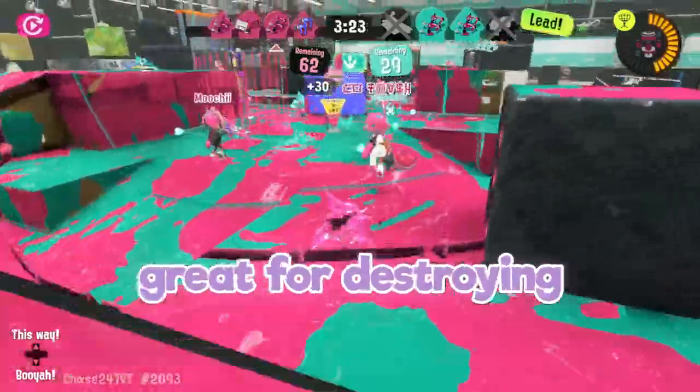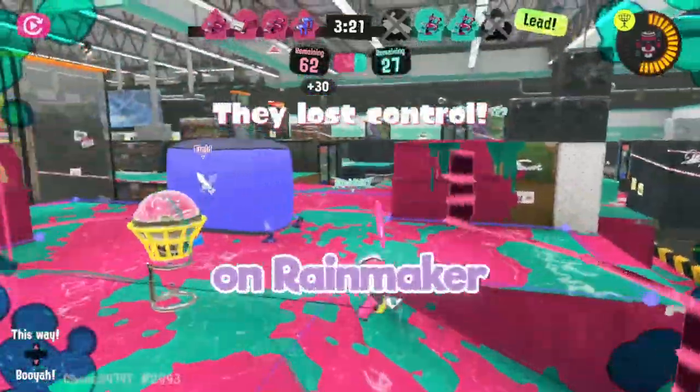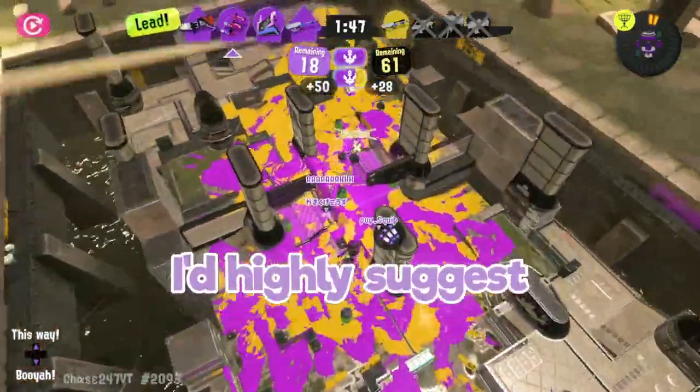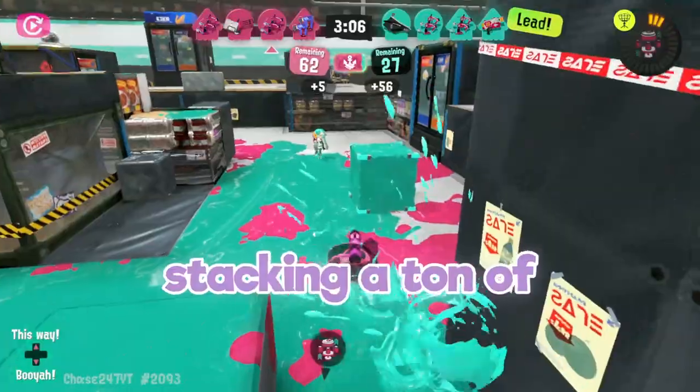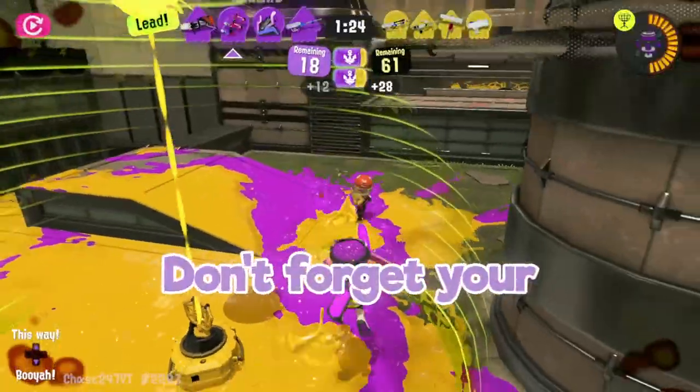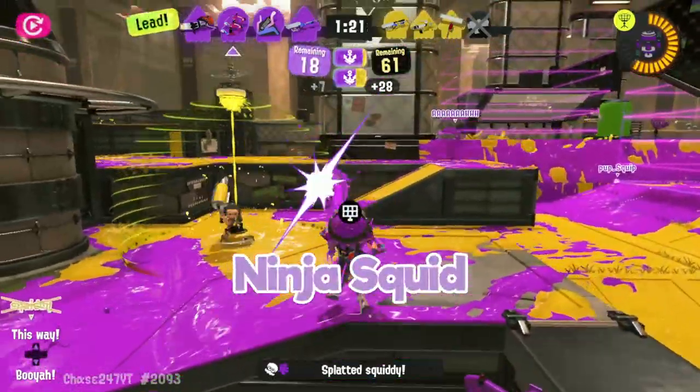This weapon is also great for destroying objects. If you run Object Shredder on Rainmaker, you can pop the shield nearly instantly. However, for all the other modes, I'd highly suggest running Stealth Jump. As for other gear, stacking a ton of Quick Respawn can be great, since this weapon kind of dies a lot. But of course, don't forget your swim speed, especially if you chose to run Ninja Squid.